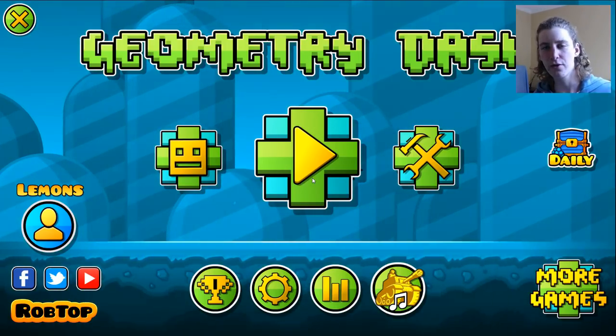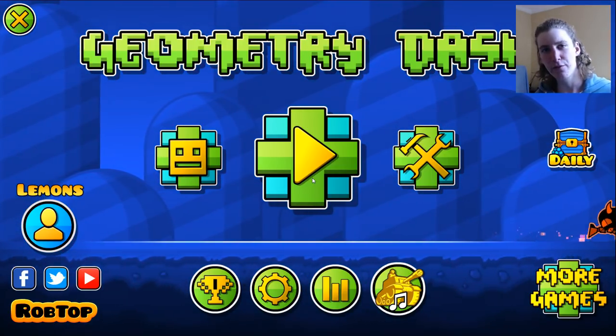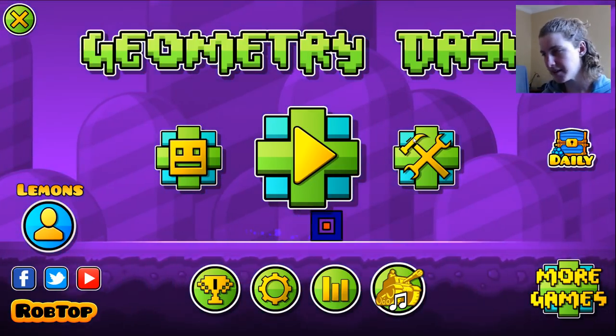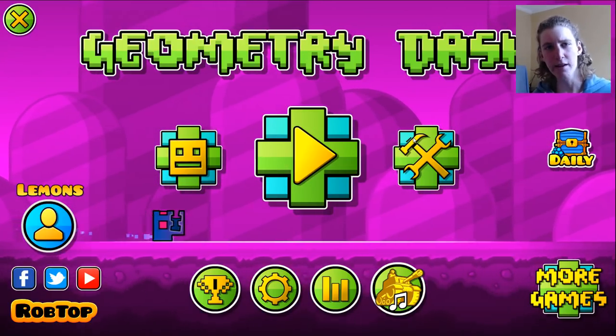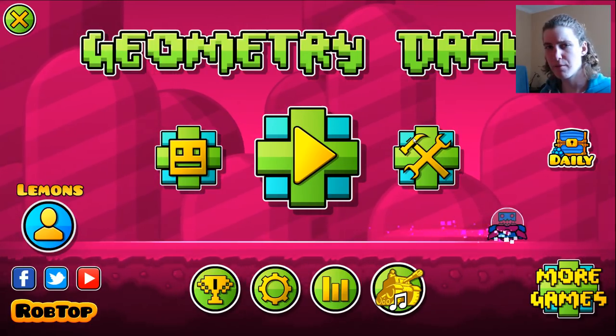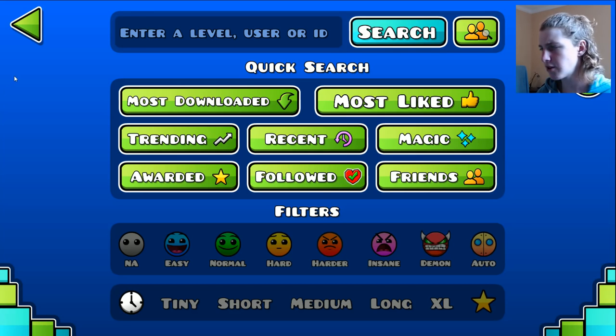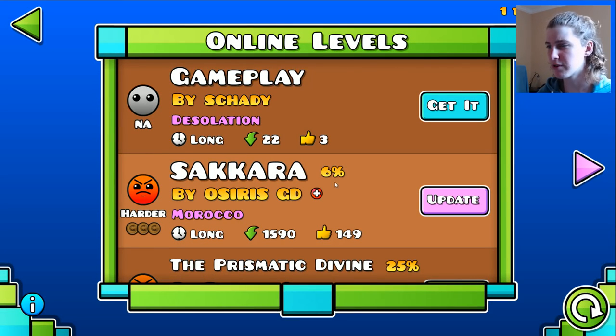So today we're going to be playing a cool, unique level, and it's actually quite unknown. We're going to be playing an unknown level before it's rated. It's going to be a demon, I think, but we're just going to get into it and play it. I usually don't do let's play videos on unrated stuff, but I thought this time would be cool to do one before it's famous. It's going to get rated pretty soon. Anyway, we're just going to go into it right away, not really going to waste too much time.